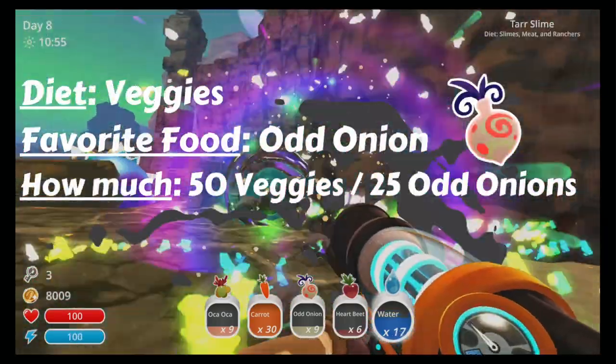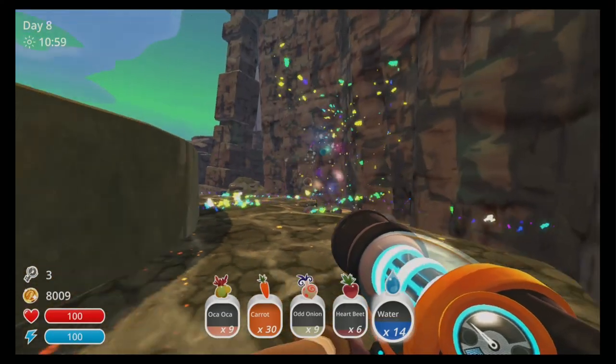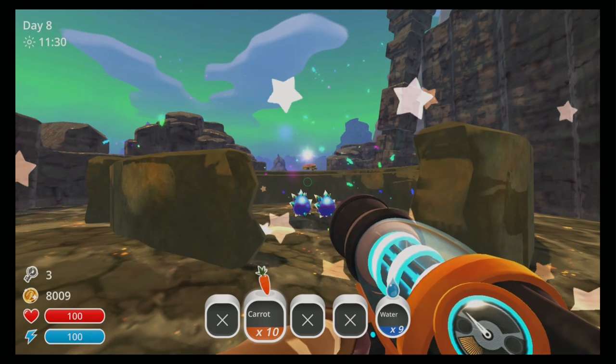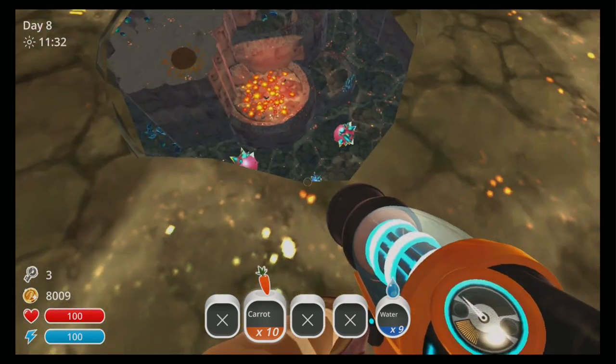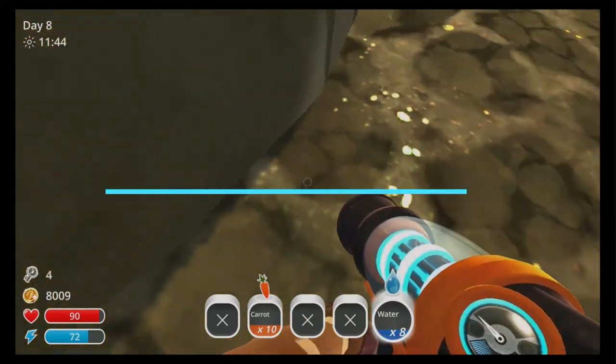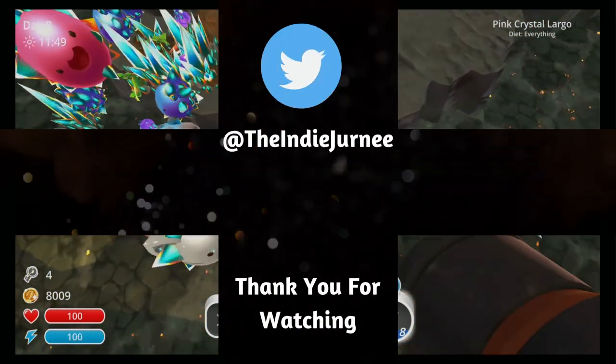The Crystal Gordo likes odd onions — it will take 25 odd onions or 50 of any other vegetable. When this Gordo explodes there is a hole underneath, so be careful as we get our second slime key. And there we are, our second slime key in the Indigo Quarry.